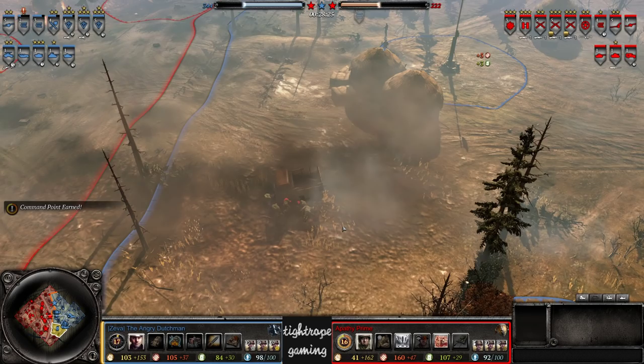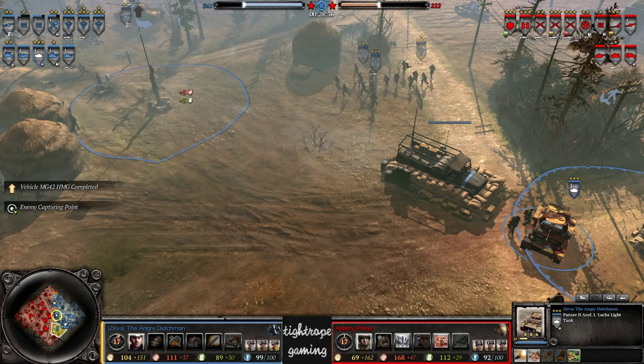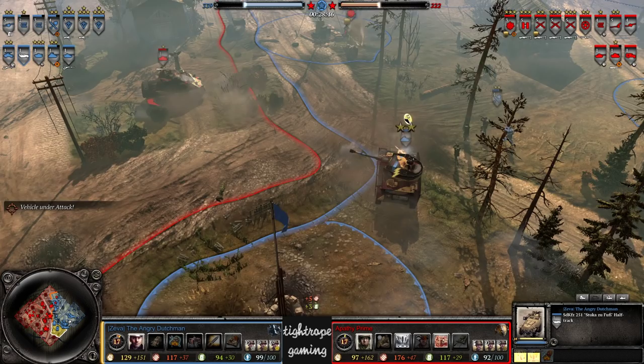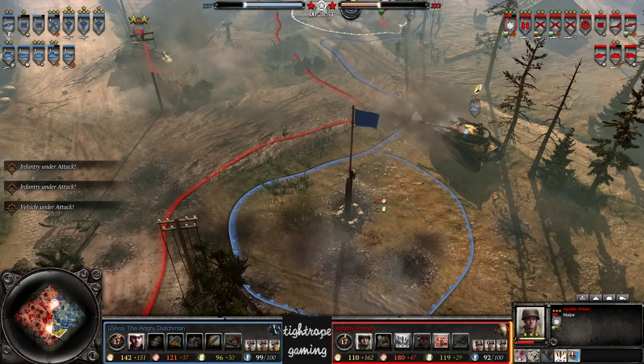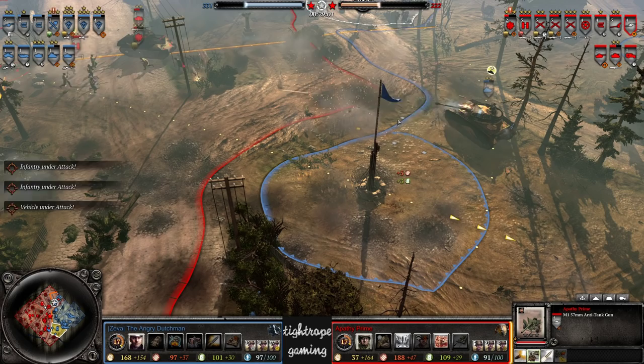AT infantry — is that the Lieutenant? Getting obliterated there. Here we go Walking Stuka, getting the job done — nearly vet 1 after that, 14 kills. Mediums trading blows up in the north. Both connecting and penetrating every shot — AT gun wheeling forwards for Apathy Prime. M1 coming through and missing as well. Sherman one shot from death — connecting, attack round misses again. A little bit lucky there for The Angry Dutchman.